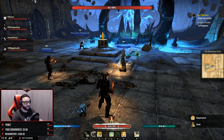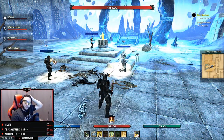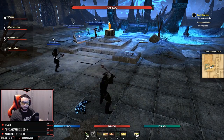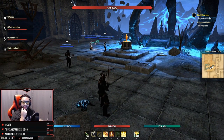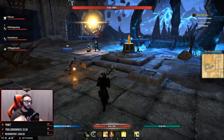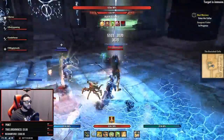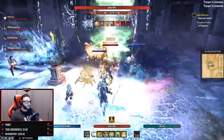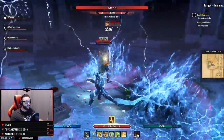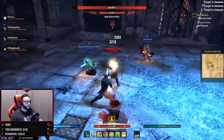Once the final add pack is cleared, we activate hard mode by simply reading the scroll. Our tank aggros High Kinlord Realis and the fight begins. The first major mechanic to worry about is the Feasts — floating blue orbs that originate on the platform where Realis was standing and move toward him. They will heal him if they reach him, so DPS need to make sure they're on top of intercepting those.